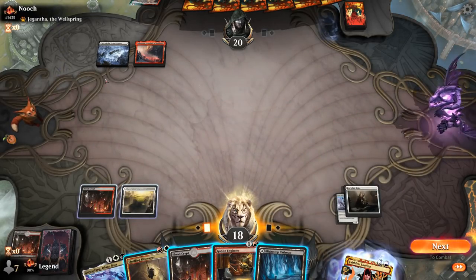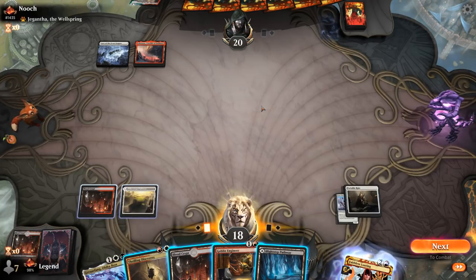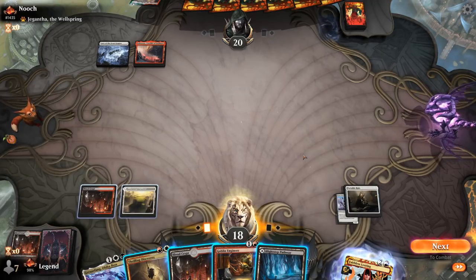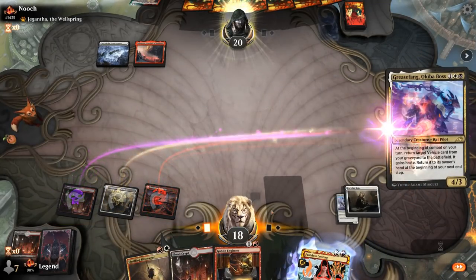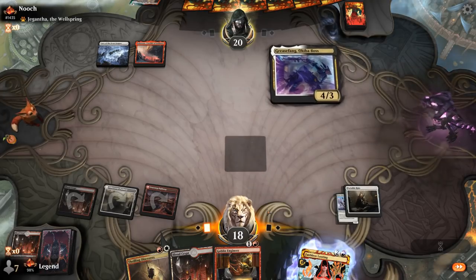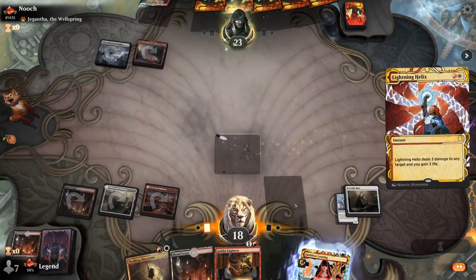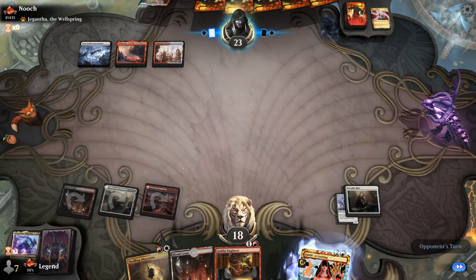They could have removal for Grease Fang — maybe they're just a Burn deck. If they kill Grease Fang, I wouldn't be able to crew or reanimate Parhelion. But we still have Goblin Engineer to eventually find Wishclaw, so we'll go for it. And yes, it looks like a Lightning Helix here could take care of Grease Fang before it reanimates. That's too bad — it's going to be a slower approach. Looks like just a Red-White Burn deck.